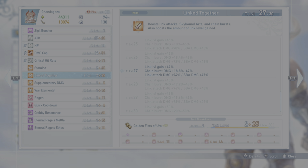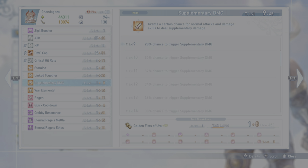Link Together at level 27 with my two sigils: link level gain is almost plus 50% — super good. Chambers damage is plus 18 to 47% — that's just free damage. Link attack damage is almost plus 100% — that's great. And your super will also be plus 47%. Supplementary Damage is just a chance for normal attacks and damage skills to deal a little extra damage. It kind of ignores the damage cap in the sense that you're adding more damage to your attacks that wouldn't otherwise be there.